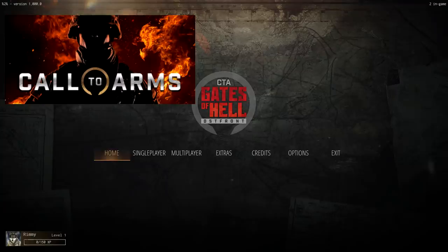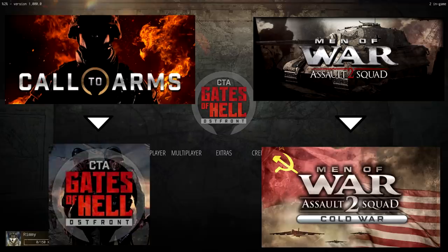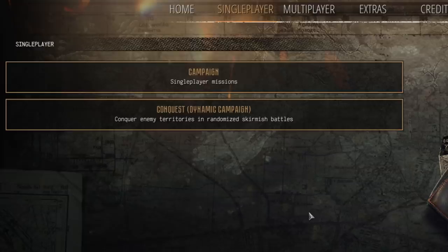Call to Arms was like the modern military version of Men of War, which was the World War 2 strategy game. But then Gates of Hell Ostfront is a World War 2 version of Call to Arms, meaning that we now have a World War 2 version of Call to Arms and a Cold War version of Men of War — these games share themes, and honestly, I don't know what the hell's really going on anymore.